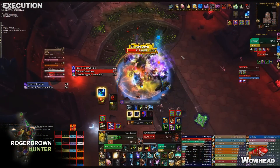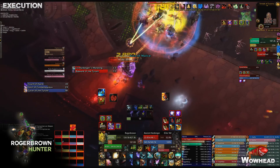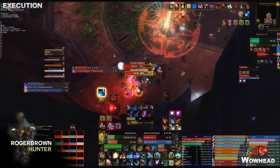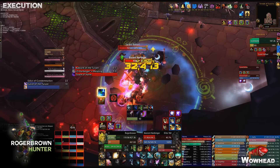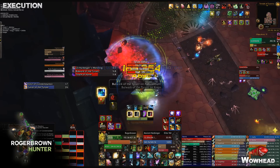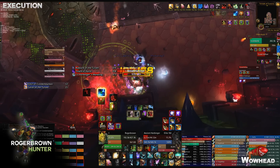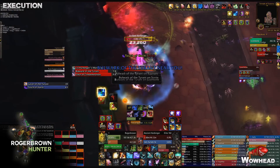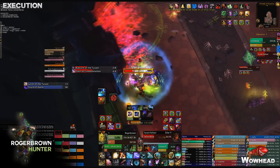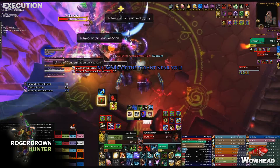Once phase three starts, move the boss to the cross as shown in the video. DPS first switch to the Ancient Harbinger and finish her off, then switch back to the boss. The boss starts casting Bulwark of the Tyrant, which applies a Despoiled Ground under the tank and one random raid member. The whole raid stacks behind the boss, and every time she spawns one of these despoiled grounds you step out of it, moving along the edge of the wall.